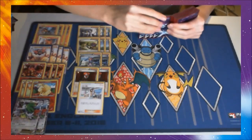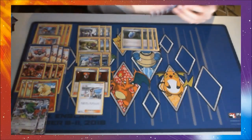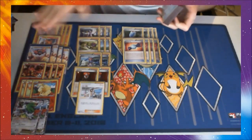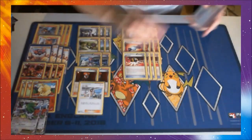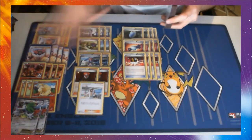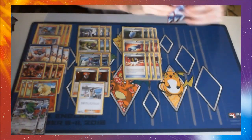Onto the items: we've got 4 VS Seeker, pretty standard — being able to reuse our supporters is really good. 4 Rare Candy — in a deck like this it makes sense, we want to be able to find these as consistently as possible and get turn 2 Incineroar as consistently as possible. So with 4 Rare Candy and 2 Skyla, we have a lot of outs to search for all these pieces. Hence why we're also running 4 Ultra Ball, so Skyla can search either of these if we have one of the other pieces in hand.